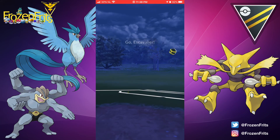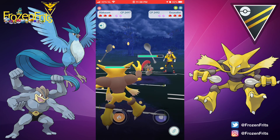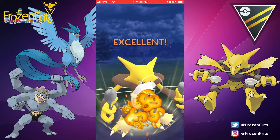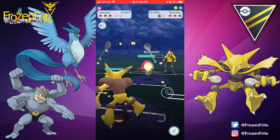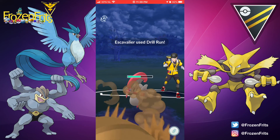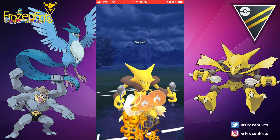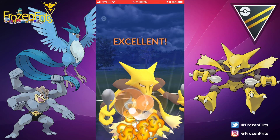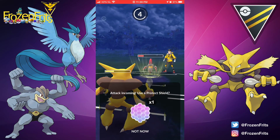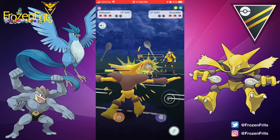Facing off against an Escavalier — Counter is doing neutral because of the Bug/Steel typing, but Fire Punch is super duper effective. He decides to shield, and we're gonna shield this one too because Alakazam is very classy. Then we throw another Fire Punch, he uses his second shield, and then we counter him down.